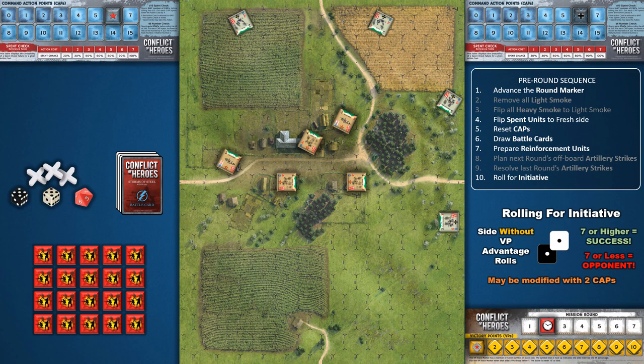Finally, step ten: roll for initiative to see who goes first. The side not leading with victory points rolls two six-sided dice and may modify this roll by spending 2 caps. The initiative check succeeds on a roll of 7 or higher. If successful, that player takes the first turn; if the roll fails, their opponent takes the first turn.